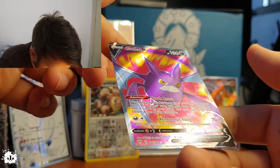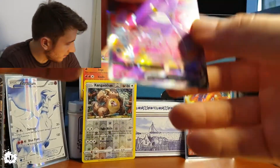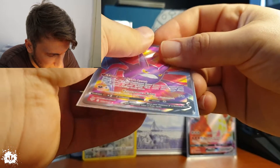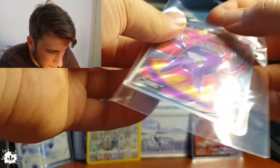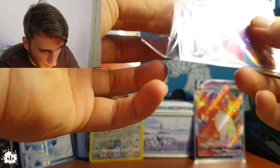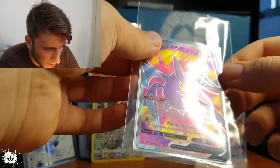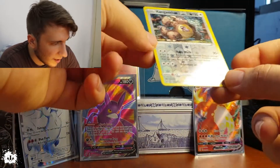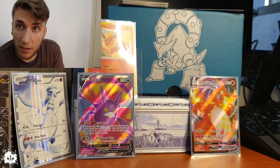Just a Crobat V — look at this thing! I have my sleeves here and some top loaders — hard cases. For now I'm just double-sleeving and we'll see how it goes. Reverse holo Kangaskhan — this is just epic. That was really nice — I was starting to wonder where the good cards were!